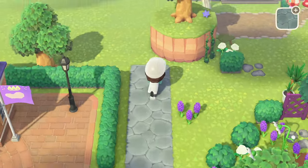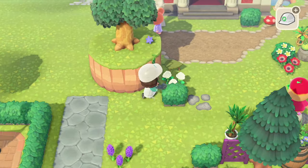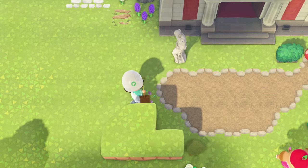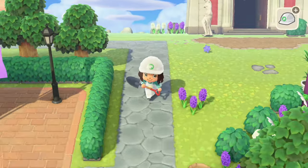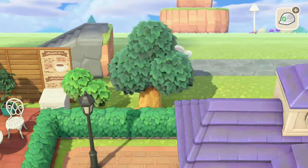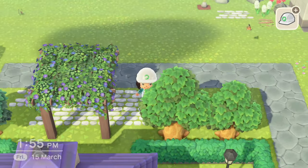Moving on to the back — got a path going up the side here, getting rid of this tree cliff. I did this path going behind and put some trees, as I figure out what I actually want to put behind the resident services.